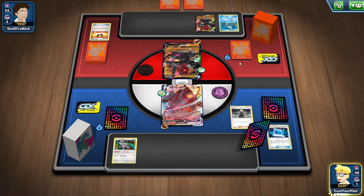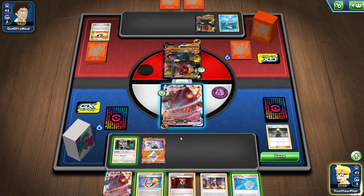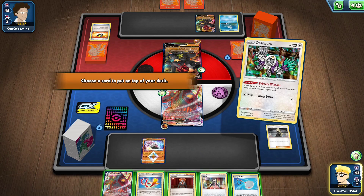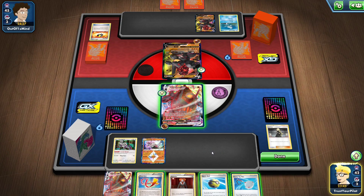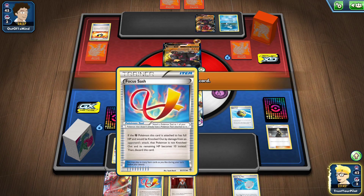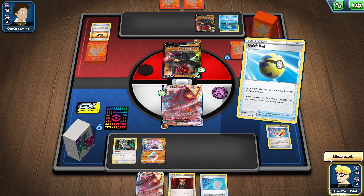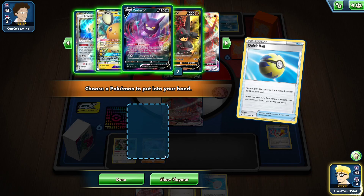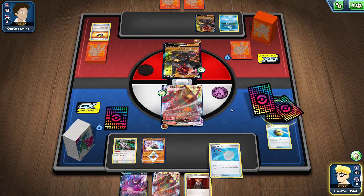I'll just Cynthia. Focus Sash — again Focus Sash. Completely useless. I'm not going to be able to do anything. Let's put the Marnie down — this is just sad. I can rearrange my deck now. I can Scoop Up Net. I don't need Focus Sash ever. I could put it on Diancie to just stop them from taking a knockout, but I think I really badly want to do maximum damage. So I have another Colossal VMAX.